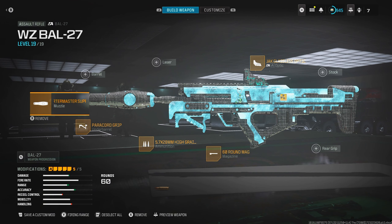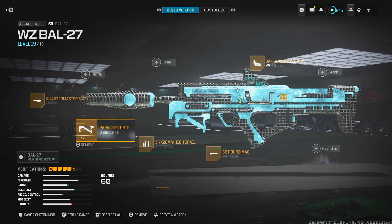Welcome to the video. Today's gameplay is focused on the buffed Bal-27. If you didn't know, it is a running joke on this channel that I absolutely hate this thing. I thought it's been awful since it released — no damage, hard to control, just kind of ugly looking. But they finally buffed it and also released the Quartermaster suppressor and paracord grip, which greatly helped this weapon, so you could even say it got double buffed.